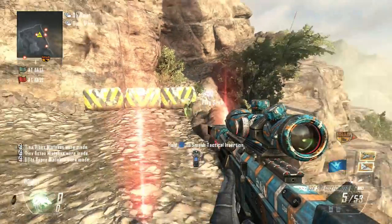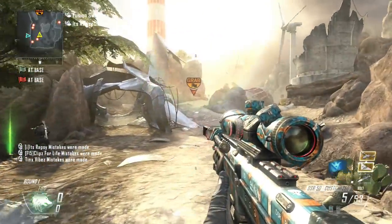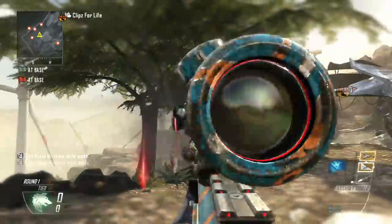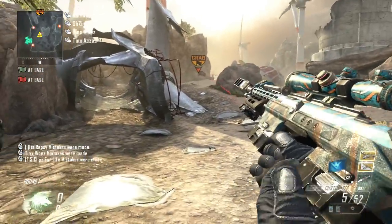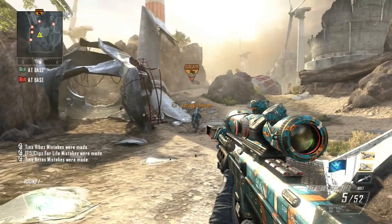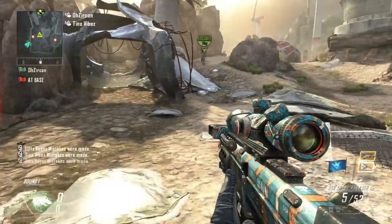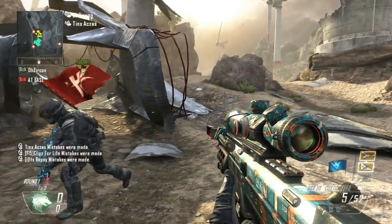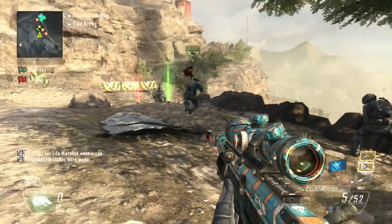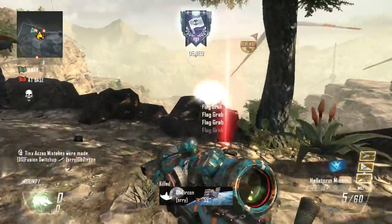What's going on guys, Switch Up here bringing you a brand new video. Today I'm going to be showing you guys how to get out of the map on Black Ops 2. This does technically work on every map but there are some maps that work better than others, as there are spots you can go to trickshot from. This does work online although it is very hard — people like Replays and Red Bombs did it but they had to invite people to boost off of to get their scorestreaks.